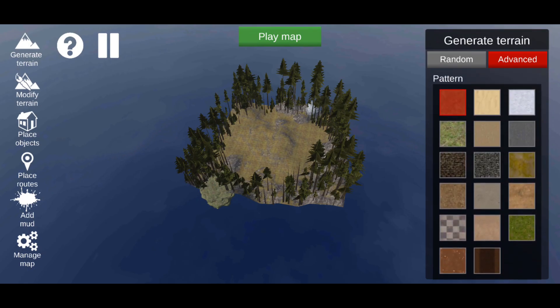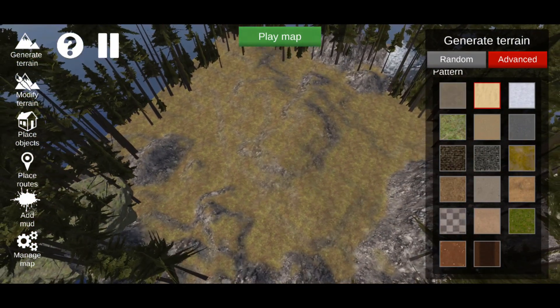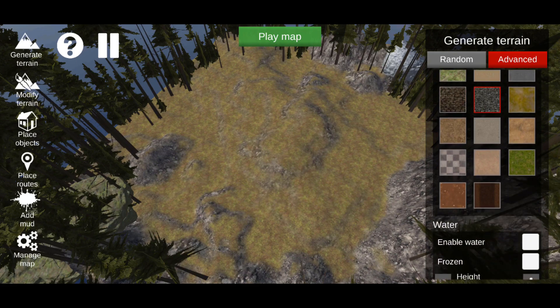Under Pattern there is the stock grass it comes with, then you get sand, snow, some other grass, another sort of sand or dirt, concrete, bricks, a different texture of bricks, more textures of grass and dirt, dirt, tile like a garage floor, and more dirt variations. The best-looking grass in the game is here, and the last dirt texture is sort of for a farm.